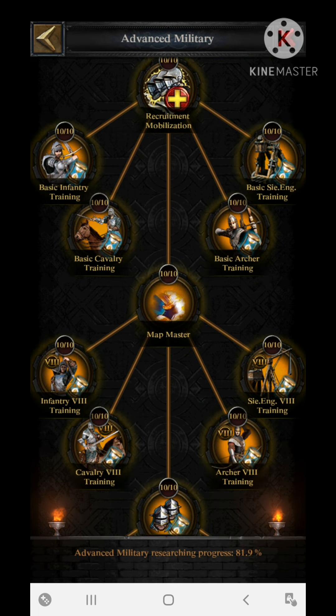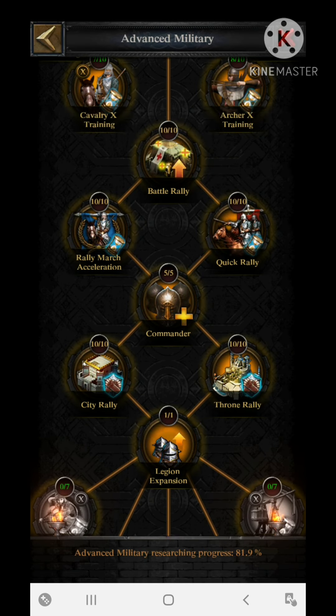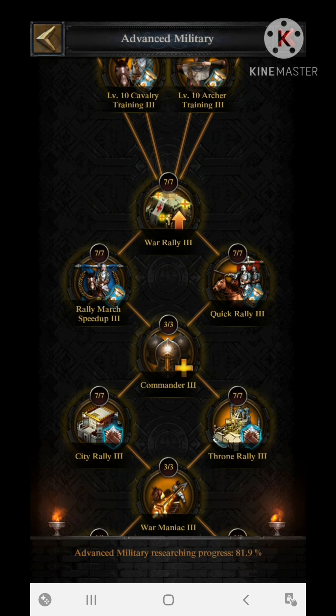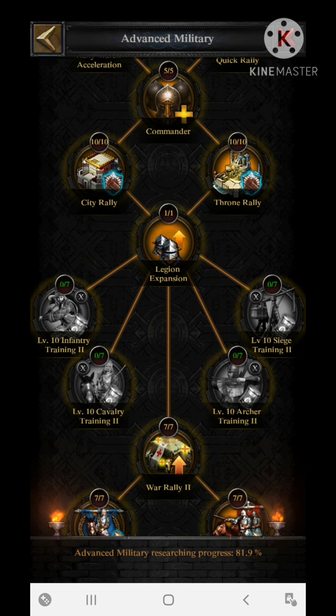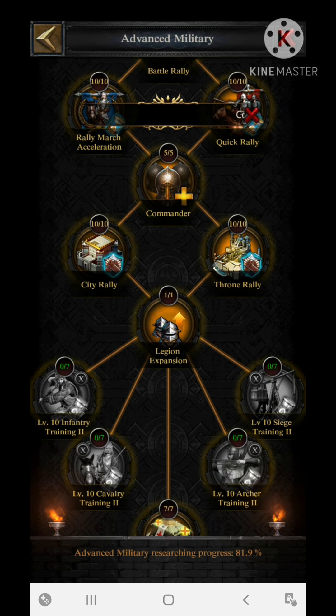The next section is the advanced military section. In the advanced military section there are Commander 1, Commander 2, and Commander 3. After completing all of these, you are going to increase your march size by 20,000.